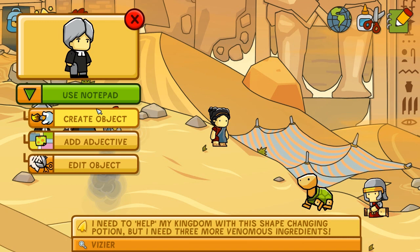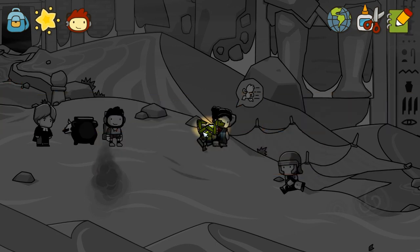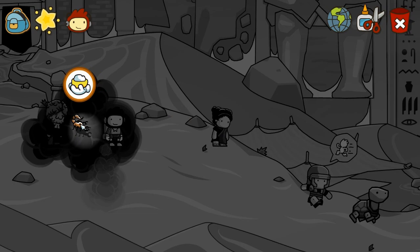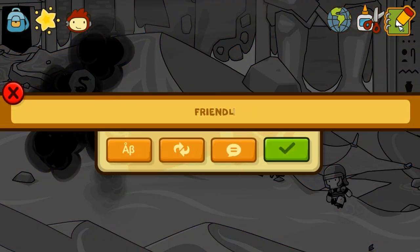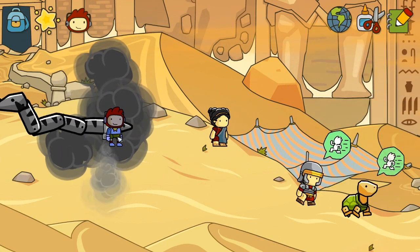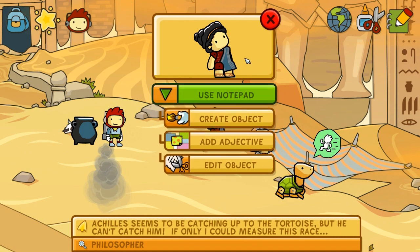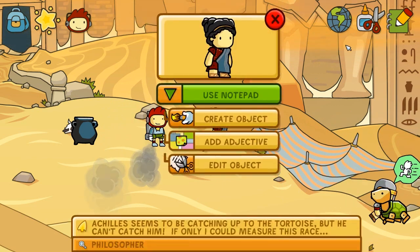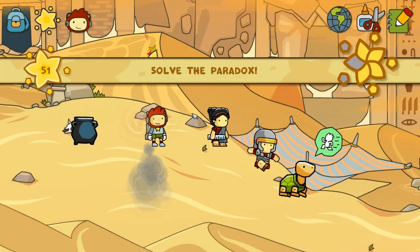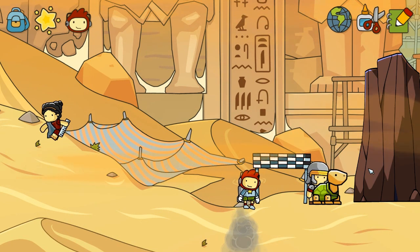Let's start with this guy — I need to help my kingdom with a shape-changing potion, but I need three more venomous ingredients. What if I gave him a friendly cobra and put this in here, then a friendly scorpion — we'll pop this in here too, and then a friendly jellyfish. I don't want to touch it, get in there. Did it work? It did work! What about this lady? Achilles seems to be catching up to the tortoise but he can't catch him — if only I could measure this race. Could I perhaps give you a yardstick? I guess it did work — there must be some mathematical or paradoxical reference there.